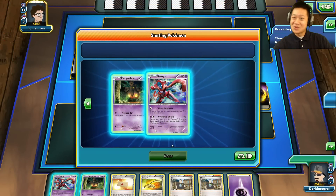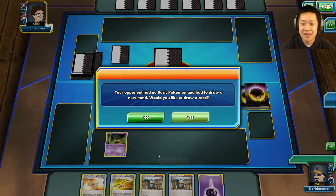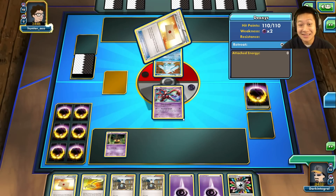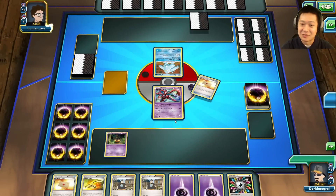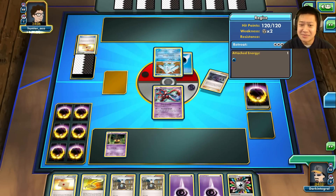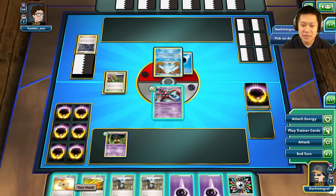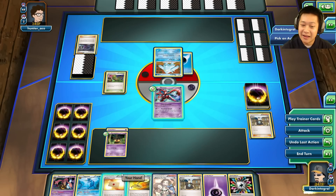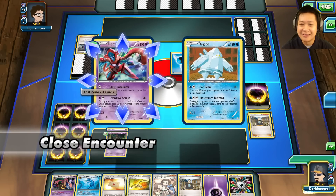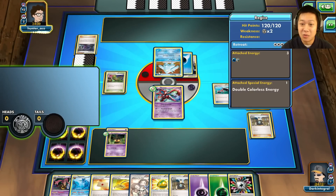Welcome to the Gorgeous match. I'm going to send out Deoxys while Pumpkaboo waits in the back and hopefully becomes Gorgeous soon. I'd like some more cards. He has a Reggie Ice and Resistant Blizzard is really going to hurt EX Pokémon. He also has an annoying paralysis effect — Hex Maniac. Let's charge up and play Tierno. I've got Gorgeous with one energy. I'm not going to show what I have in hand.